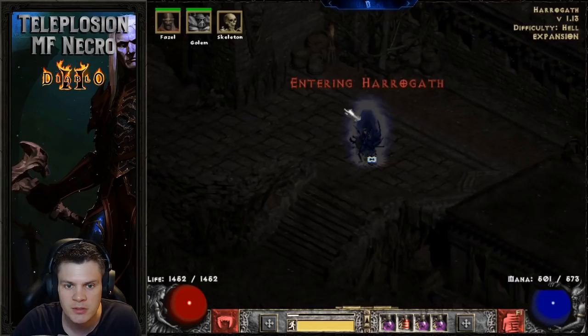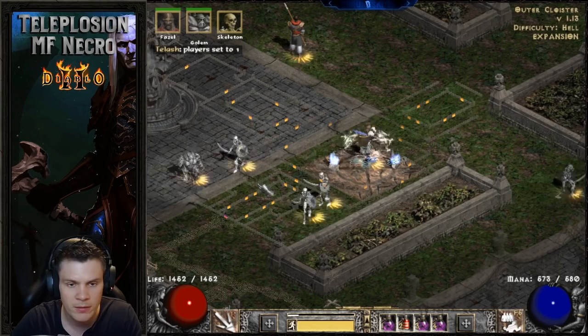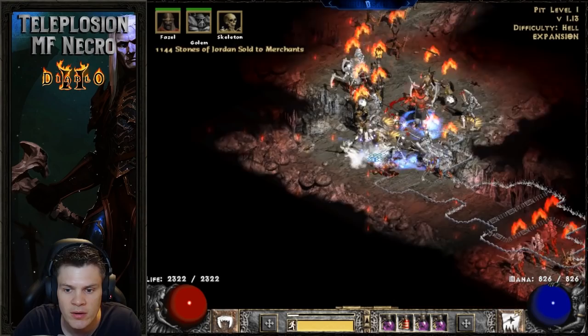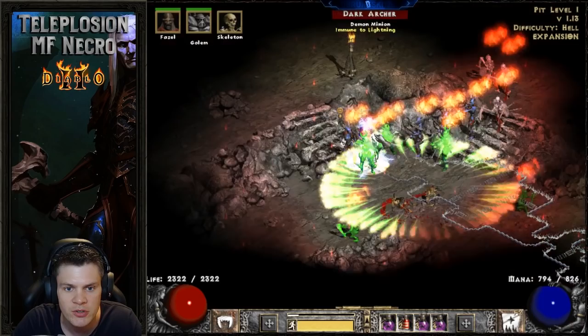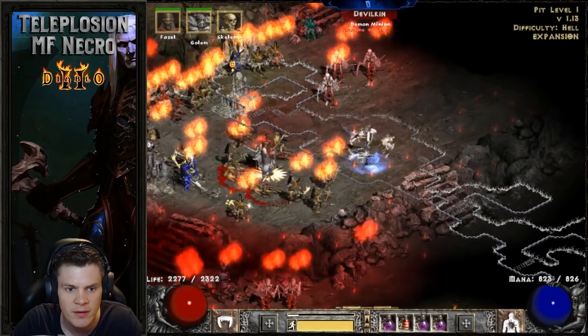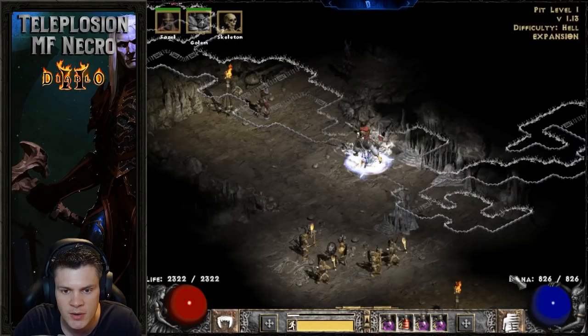Cast Amp Damage, get the first kill, and we're good to go — Corpse Explode the room, rinse and repeat. That is the idea behind the build. We'll do the Pits and Ancient Tunnels with the Crystal Sword and then switch to Beast to see the mercenary attacking quicker with more damage, and then we'll do an Infinity run on a higher player difficulty setting.